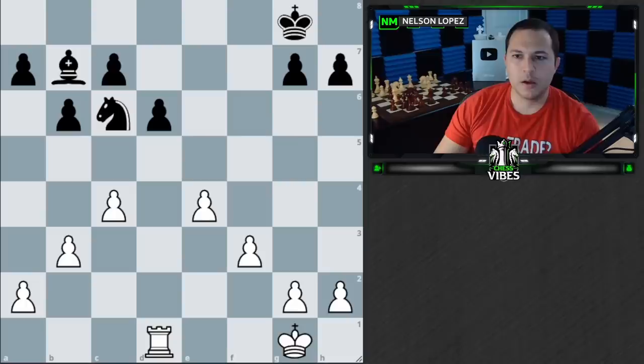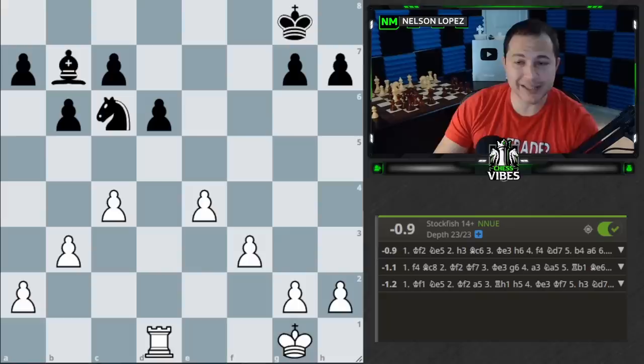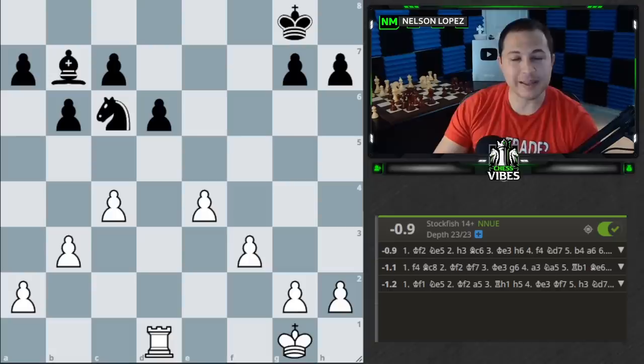Here's the next position. Same idea — go ahead and pause and think through what you believe the Stockfish evaluation is. All right, let's turn it on: minus 0.9. What's going on here? Well, it is close to the end of the game, so that should be in favor of the rook. But does the rook have control of an open file? No. Do we have a way to infiltrate into black's position? No — this pawn is blocking us off nicely. Because of that, it's slightly better for black, but not as much as before.